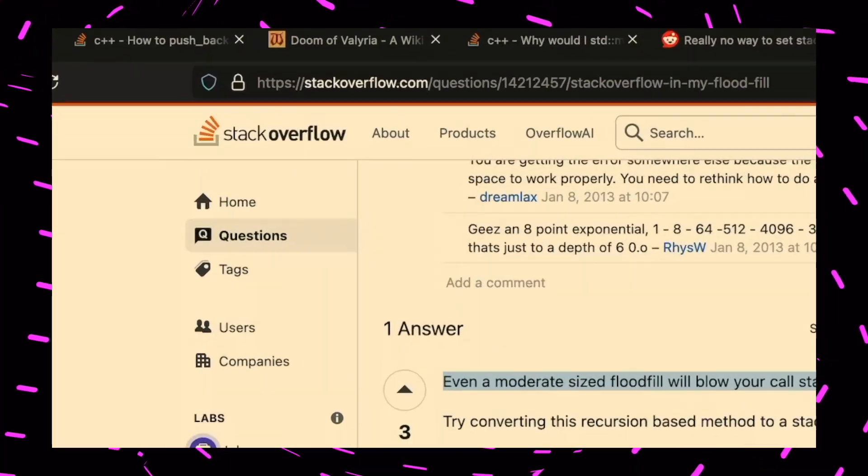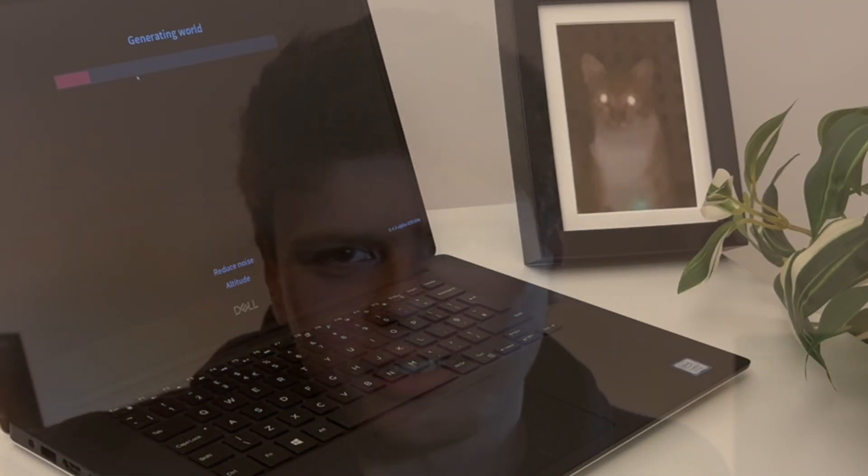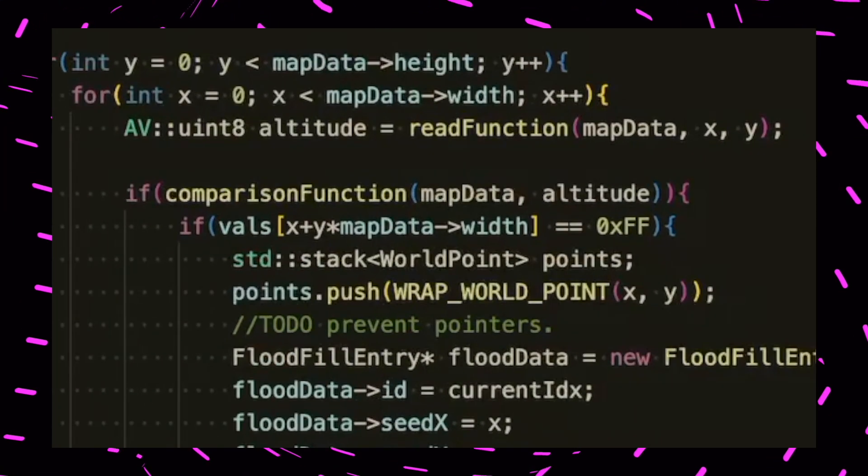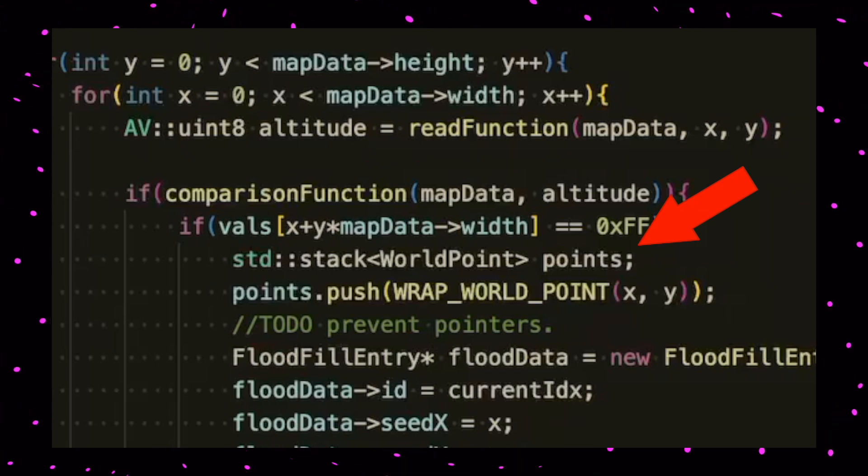I came across a very morbid Stack Overflow post — terminology unrelated — stating that even a moderate sized flood fill will blow your stack. I'd never considered this might be the problem, only because the previous implementation worked fine in Squirrel. On closer inspection, Squirrel actually just expands the stack as needed, meaning any crimes committed during expansion are just lost to history. My flood fill was ridiculously memory inefficient from the very beginning. The fix was simple: the algorithm now just pushes to an std::stack containing coordinates to consider next, and it works wonderfully.